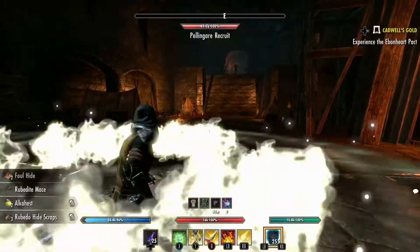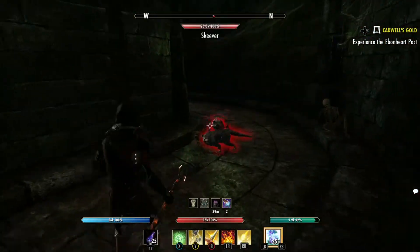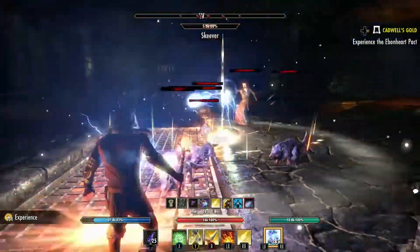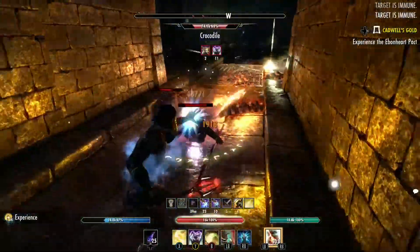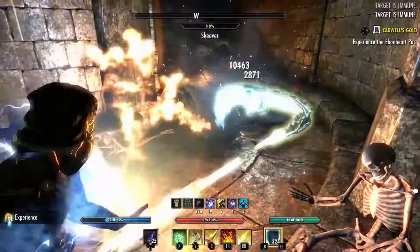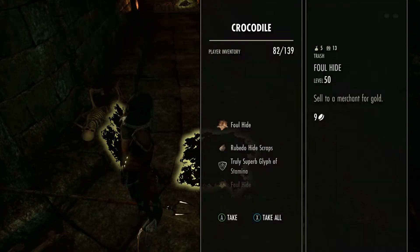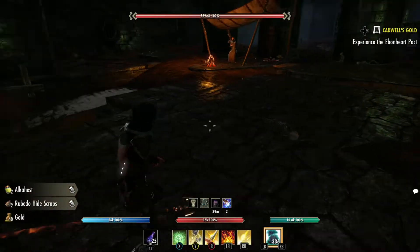We can skip the boss in this room and just move on, but we'll go ahead and take out this boss. Got to be careful — skeevers here. As we go around the corner there are more. Your AOE is going to hit the crocodiles at the bottom and they're going to come up. They have the same stats as any other crocodile, just a little higher health. We're getting a lot of ruby doe hide scraps and foul hides — you can use those in Clockwork City for the dailies.